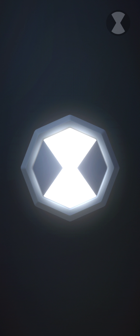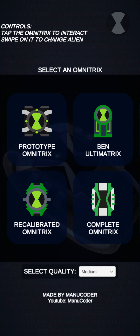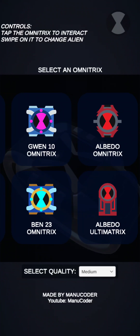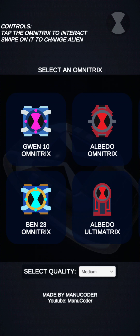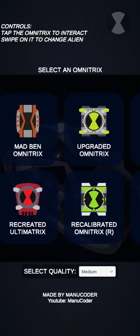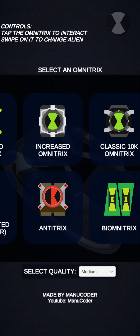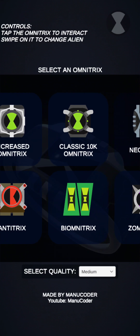So, that's the update review on the Ben 10 Simulator app. So, let me go through this again. We got the Classic Omnitrix, the Replica Omnitrix, the Ultimatrix, and the Completed Omnitrix from Omniverse. And we go to the next one — we have the Albedo Omnitrix, the Gwen 10 Omnitrix, and the Ben 23 Omnitrix. But there's a different Ultimatrix, and this one is recreated. And there's a Mad Ben Omnitrix. And there's some other Omnitrixes from the Rebooted series — there's an upgraded one, a replicated one, and I believe an incremented one. Plus the Antitrix for Kevin 11. And we have the Classic 10K Omnitrix, plus the Boombatrix.